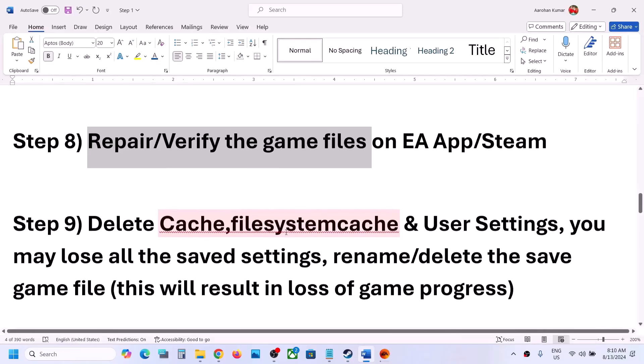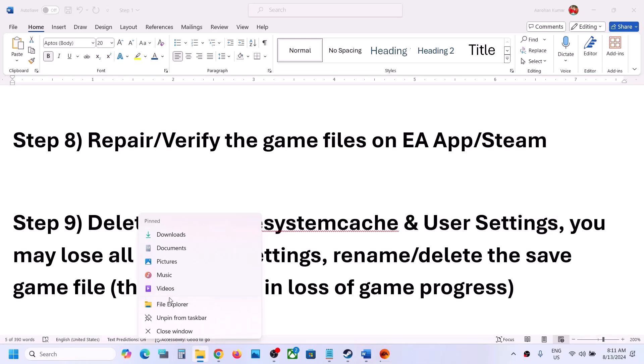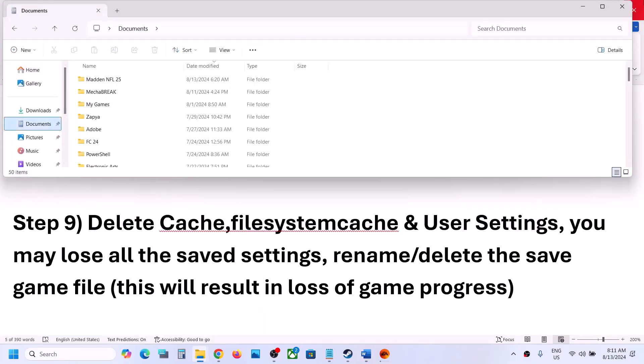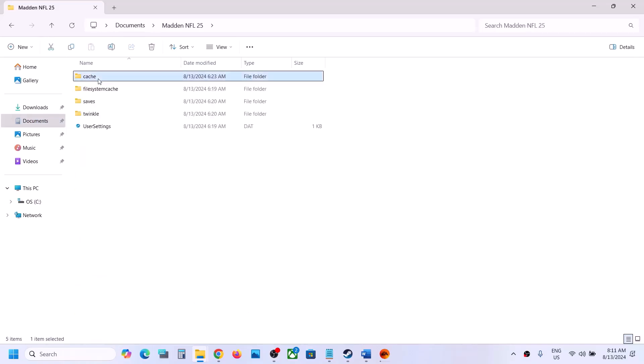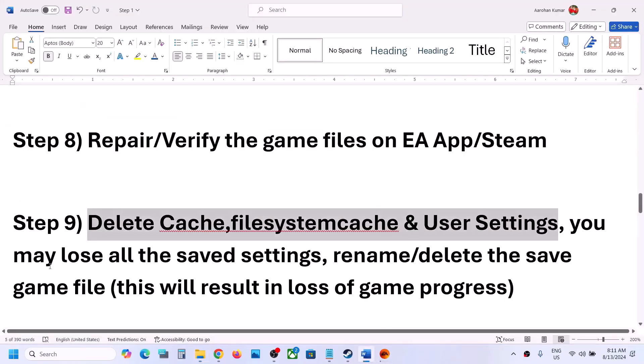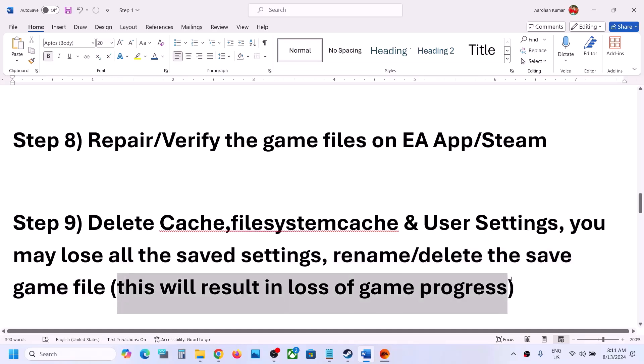The next step is to delete the cache file, system cache, and user settings in the Documents folder. Open File Explorer, go to Documents, open the Madden NFL 25 folder, and you will see the cache file, system cache, and user settings. You can delete these, but create a backup first if you want. Note that deleting these will cause you to lose all saved settings. Launch the game and check. You can also rename or delete the saved game files, but you will lose all game progress if you do.